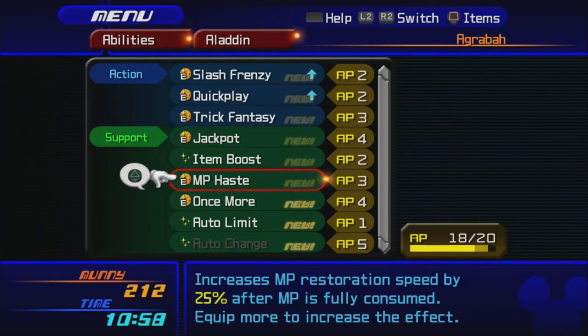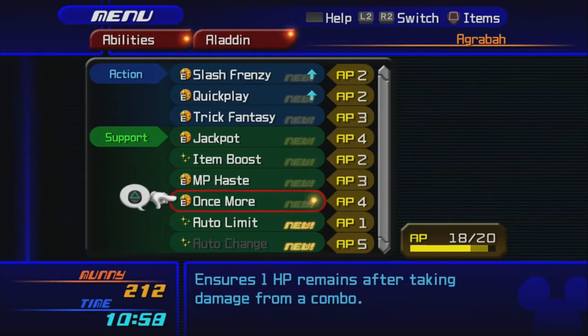MP Haste increases MP restoration speed by 25% after MP is fully consumed. Once More ensures you'll have 1 HP after taking damage from a combo — that is useful, and it's different from Second Chance. Second Chance means if a single attack would normally kill you, but you had more than 1 HP going in, you'll survive with 1 HP. Once More prevents you from being combo'd to death — if an enemy does a combo and you had more than 1 HP at the start, the combo won't kill you. However, if the very first hit in the combo kills you outright, Once More won't save you. They're both very useful.